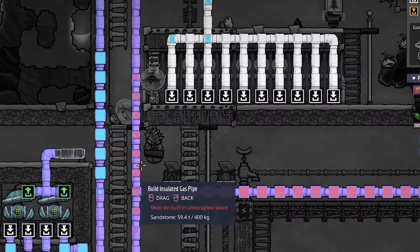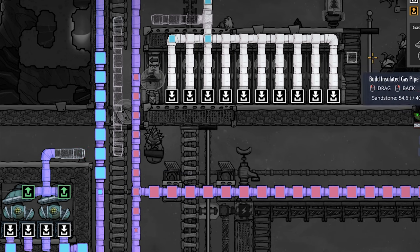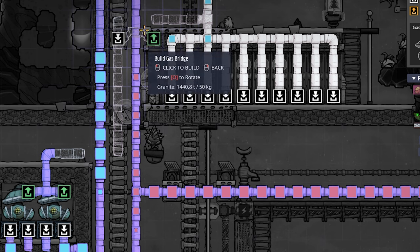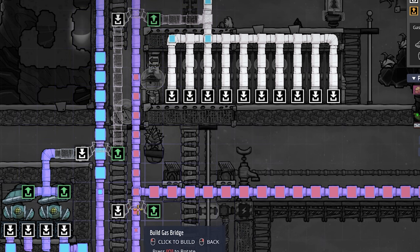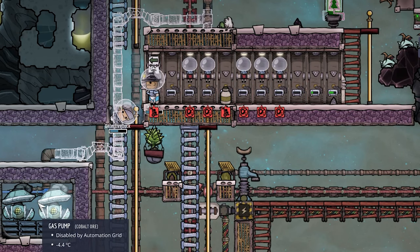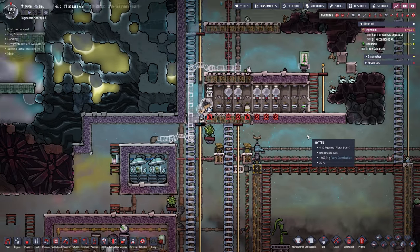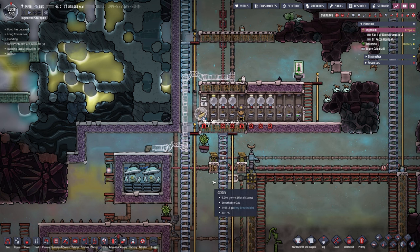We're going to use an insulated gas pipe, come over here, go up and then all the way in there. Then we need a gas bridge — one right here and one right there. As soon as this is built, we can turn on these two gas pumps, which will deliver one kilogram per second extra to our Atmos suits.